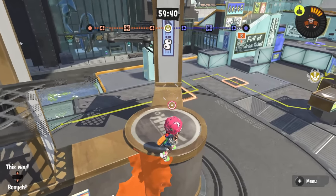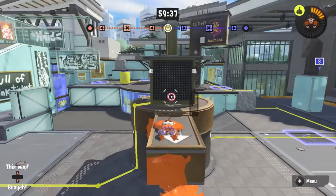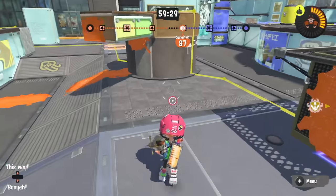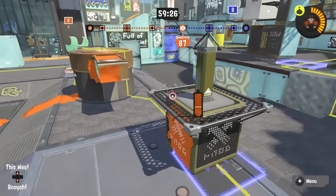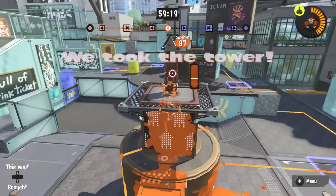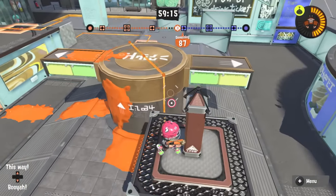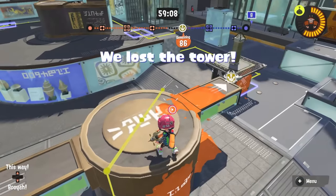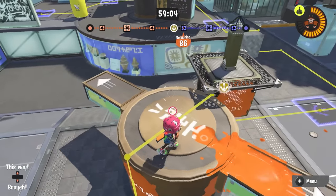In Tower Control, the base spinners don't move at all, and the mid spinner doesn't move on a cycle either. It moves when the tower leaves mid — once it crosses about this point, the mid spinner moves 90 degrees to deny the jump onto top mid straight from the platforms, and then it will rotate back as soon as the tower returns to mid.